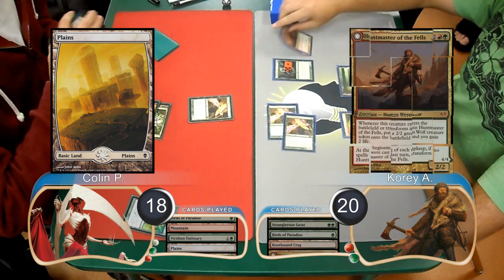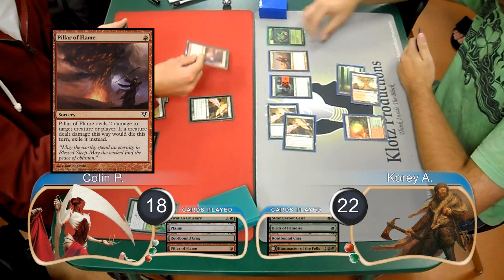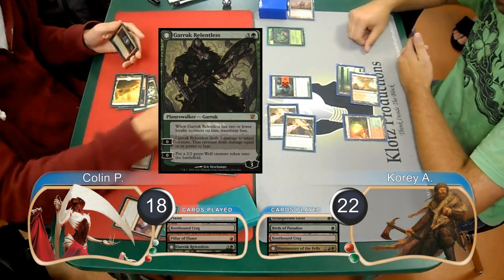Corey played a Huntmaster of the Fells, going up to 22 and getting himself a Wolf Token. Colin used a Pillar of Flame on his turn to get rid of the Huntmaster. He then played a Garruk Relentless and made it fight the Strangleroot Geist, killing them both.